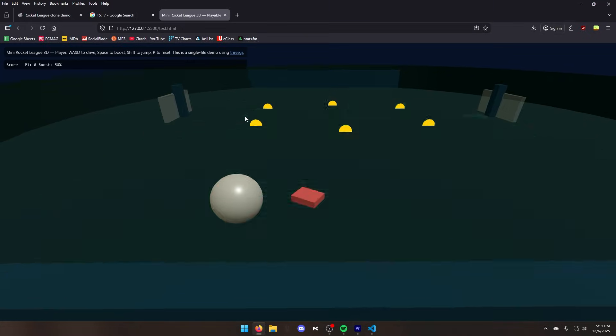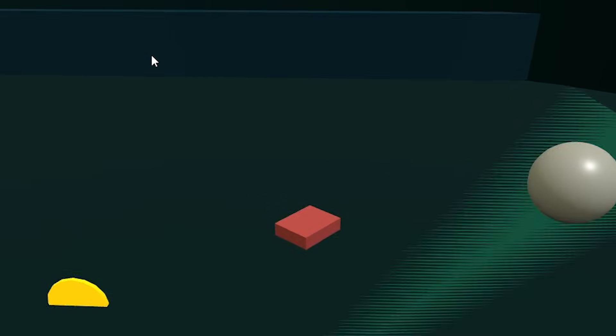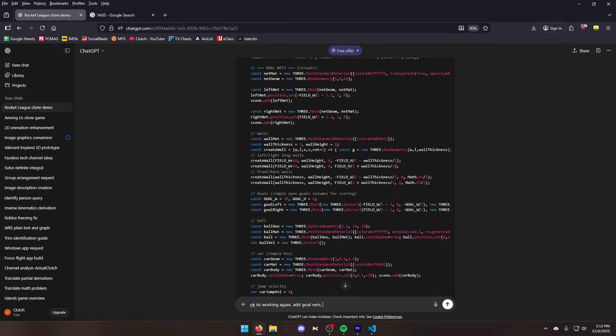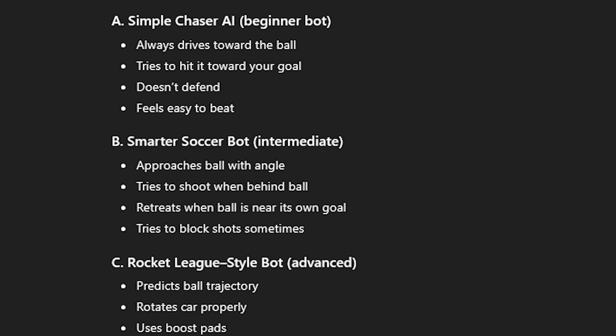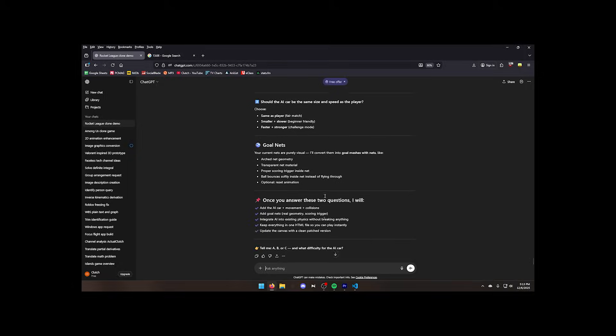We also have to add the AI. Let's tell ChatGPT to actually add goal nets and also ask for an AI to go against — Simple Chaser AI, Smarter Soccer Bot, or Rocket League Style Bot. Let's try Simple Chaser AI because I feel like I'm already really bad at Rocket League.